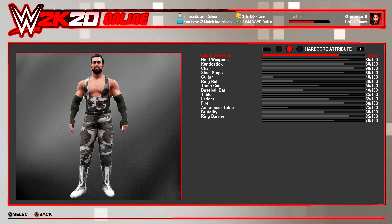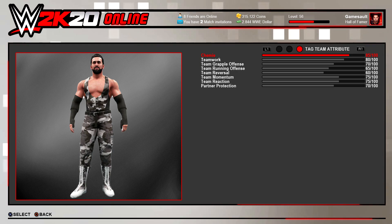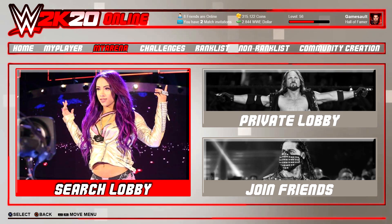The third attribute selection is for tag team matches. If you work in a team, your teamwork gets higher. If you help your partner in matches — for example, break up a pin or free him from a submission move — your partner protection gets higher. This would be a cool feature for the online character in rankless matches or My Arena mode.